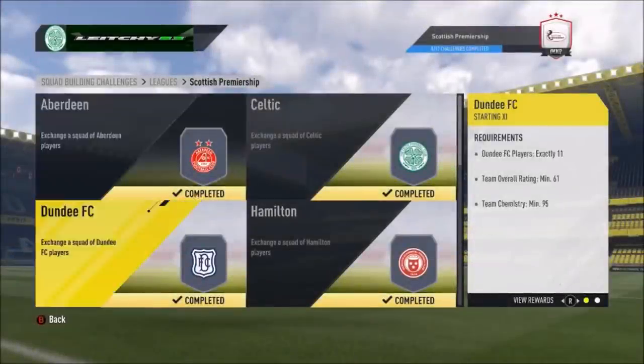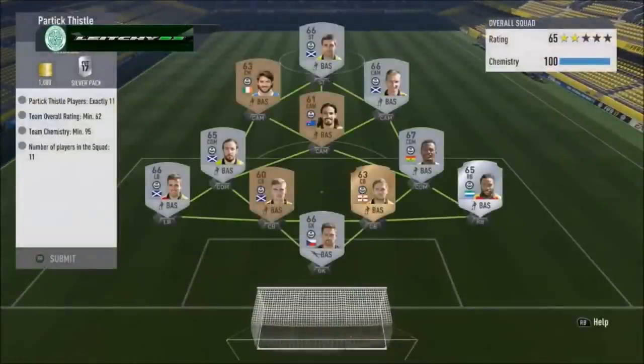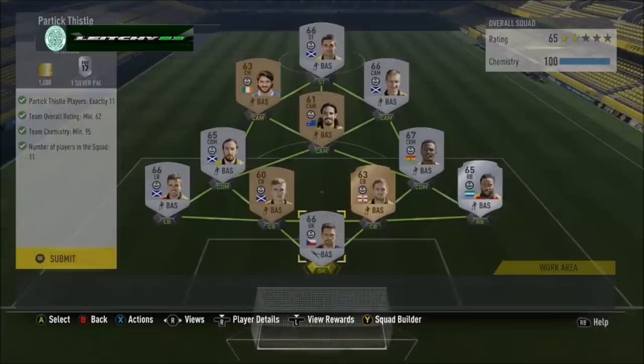Then after Motherwell it is Partick Thistle. With Partick Thistle you need 11 players, 62 rated, 95 chemistry, 11 players all in. Well stocked up with Partick Thistle players so everybody is more or less where they should be, which is absolutely perfect. That gives us the team needed for 1000 coins and a silver pack.